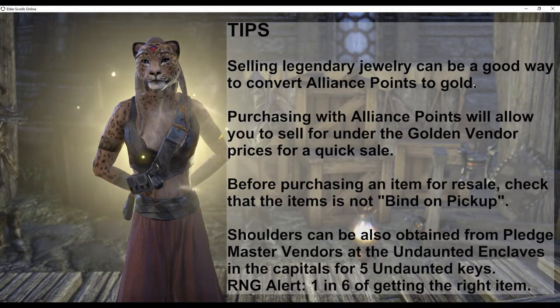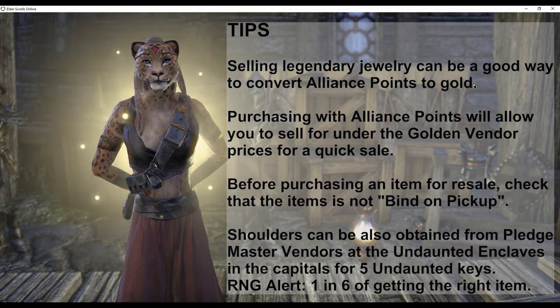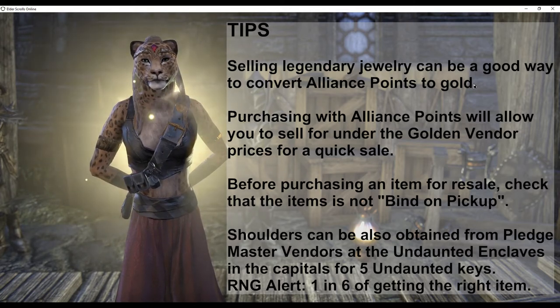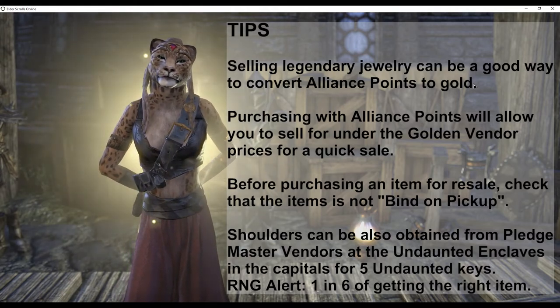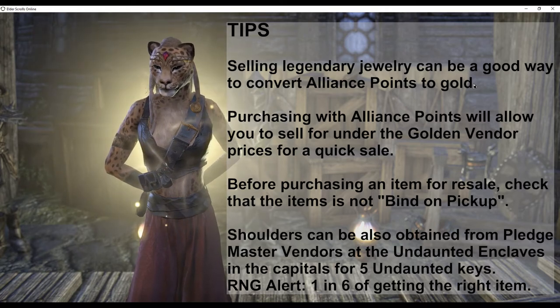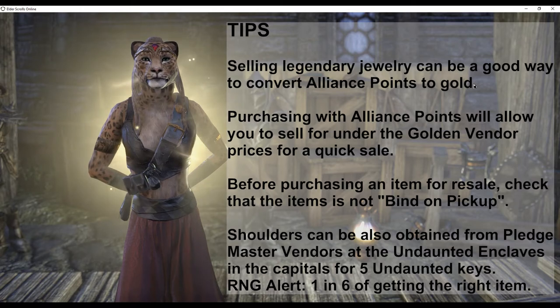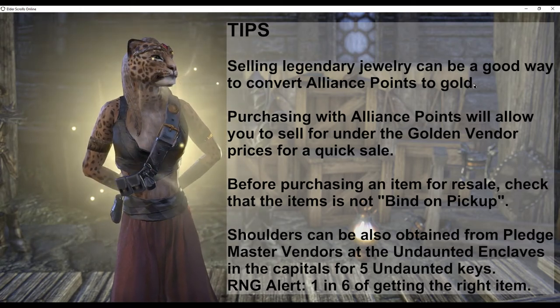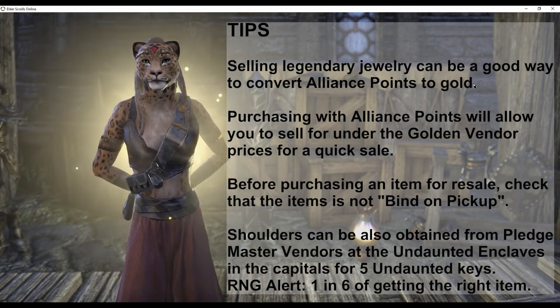Here are some useful tips. Selling legendary jewelry can be a good way to convert alliance points to gold, depending on how in-demand the items are. Purchasing with alliance points will allow you to sell the items for under the Golden Vendor prices for a quick sale. Before purchasing an item for resale, check to make sure the item is not bind on pickup — you will find this information in the tooltip when you hover over the item.